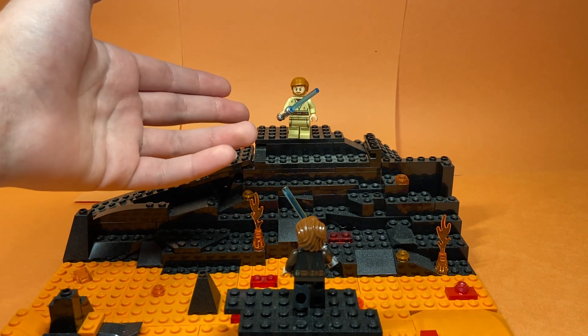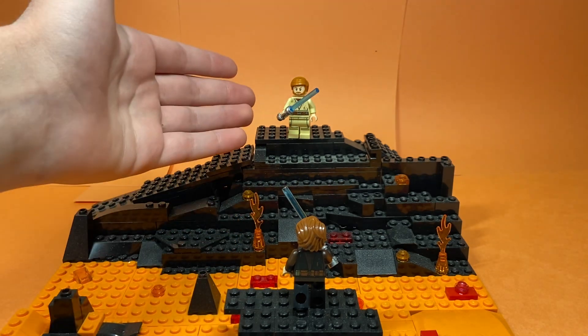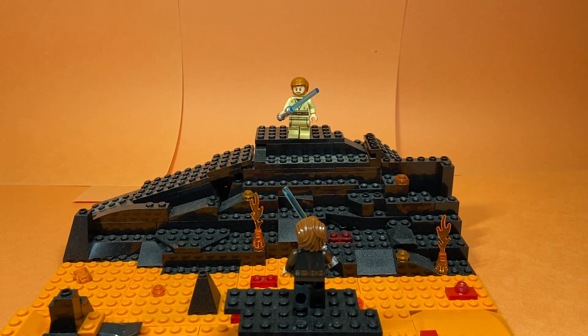So of course we have Obi-Wan up here and Anakin down here, because Obi-Wan always has the higher ground. I actually built this MOC for a stop motion that was going to be titled 'Anakin has the high ground.' I ended up scrapping the project a while back, and I decided to keep the set just because I thought it looked kind of cool.